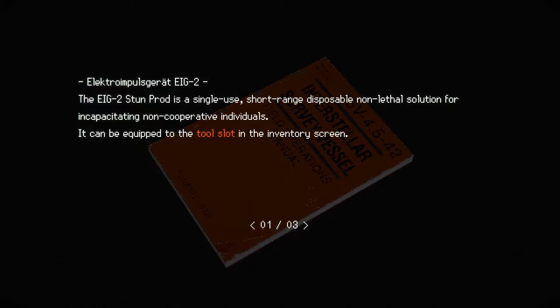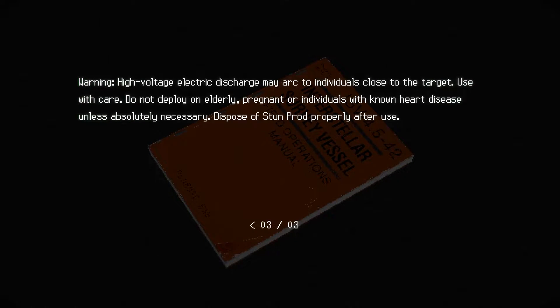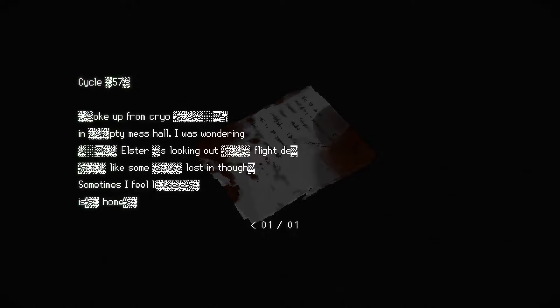Pity that we don't have any melee weapon here. Let's go this way. Oh nice, we're almost out of ammo. Repair pads, repair pads — give me that. Look at that, here we can store stuff. I have two inventory slots only. Let's get the tape. Disposable stun rod.